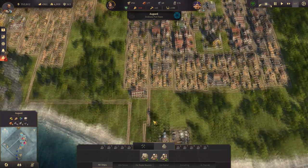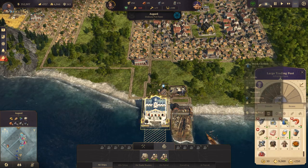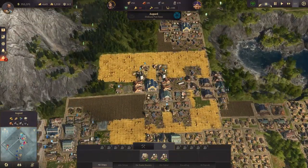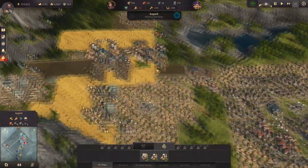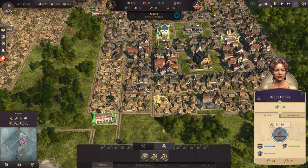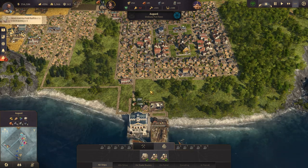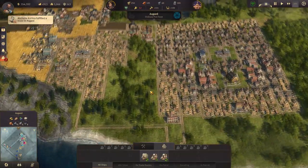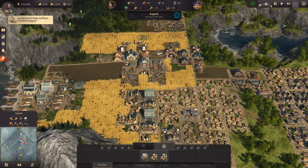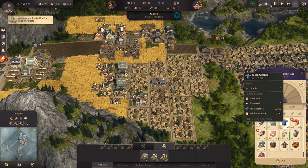Residents are slowly going up. Worker clothes are getting there — schnapps not really. Everything's getting stable. Just remember: if you get like this and you're losing lots of income and stuff, don't panic — everything will go back to normal as long as you build those houses up and build those extra fields to keep consumer goods stable. The best way is to fast forward and watch it grow.